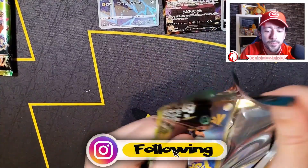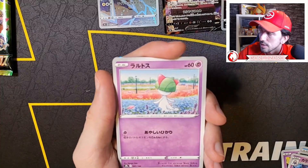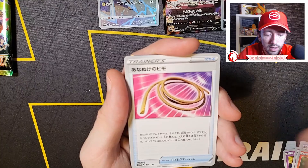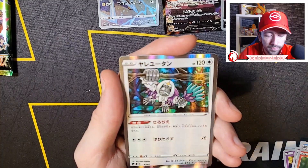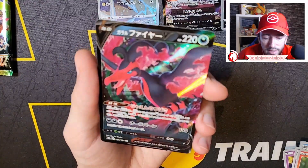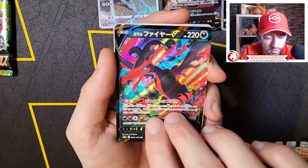We've got three left. Still need a couple of character rares to match that first box. Got a little Rowlet there. A Sunny Farm. Trainer card and Snom. Energy. Got a Cresselia. Oh, Galarian Moltres! Have a closer look at that. I mean, the holos in the light - they just pop so much color, don't they? It's crazy. Nice.